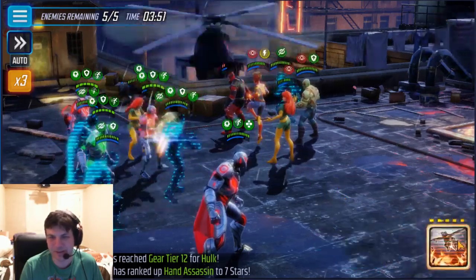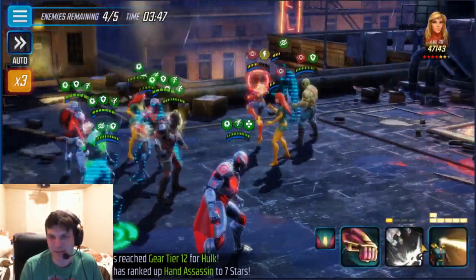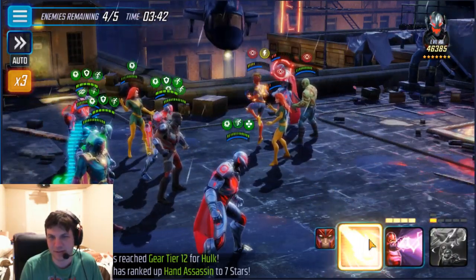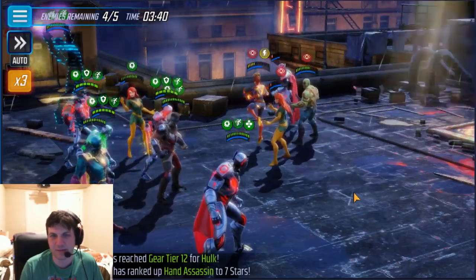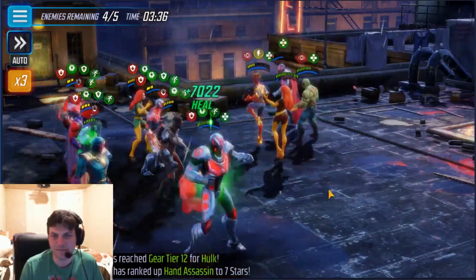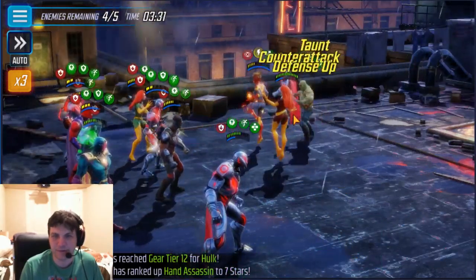Let's go ahead and remove this Defense Up from her, and then we'll do the offense up alt from Falcon to do some damage. Let's just go ahead and get rid of those buffs and then we can focus Ultron down. I don't want to use the disrupt on him yet because he hasn't called in his minions yet. Oh well, we'll just murder him — that's fine. Yeah, we'll focus Dark Phoenix, it's fine.